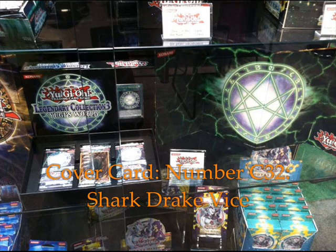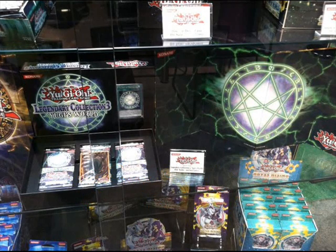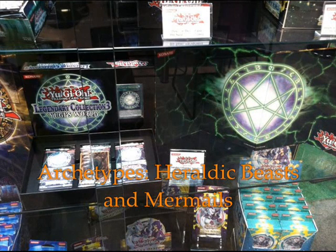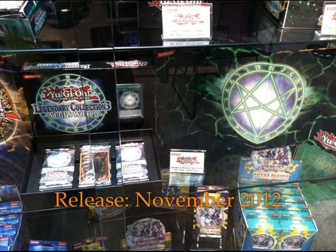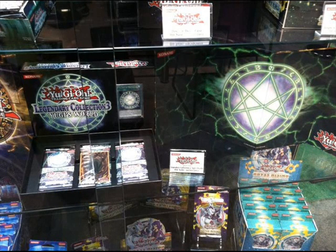Now covering Abyss Rising. The cover card is Number C32: Shark Drake Vice. This set will contain a new archetype, Architect of Monsters, Heraldic Beasts, and Mermails, with a release date of November 2012. The special edition will contain one of two variant super-rare cards. The special edition is the green-yellow thing to the right, and the booster pack is just to the left of it with the Abyss Rising cover. I don't know who the character on the cover is because I don't watch Zexal.